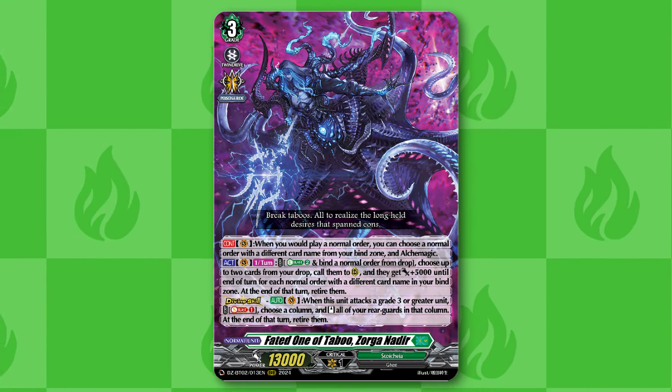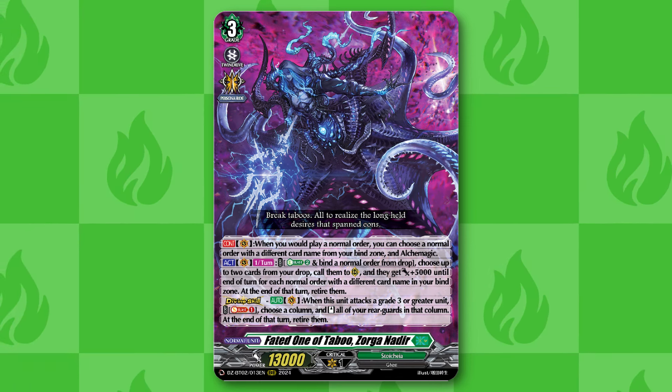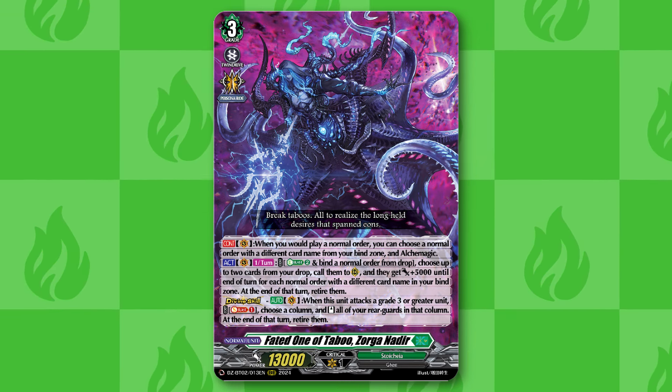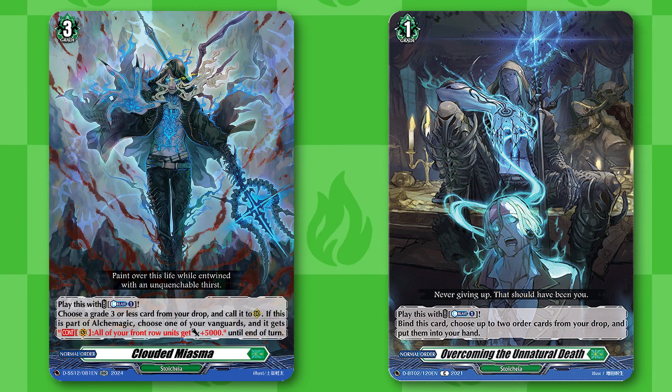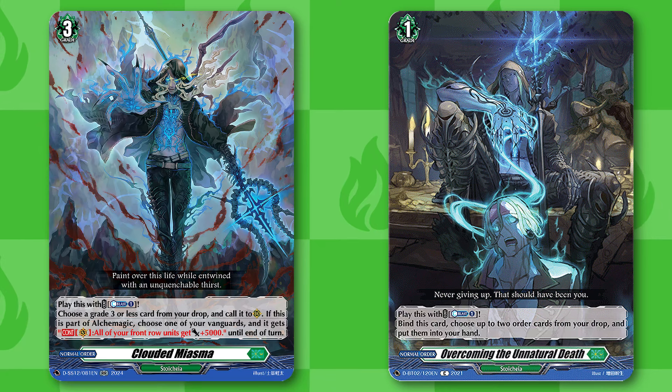Starting off with our main grade 3, it's Faded One of Taboo Zorga Nadir. Whenever you would play a normal order, you can choose a normal order with a different name from your bind zone and alchemagic with it. If you are unaware what alchemagic is, it's basically combining both of the effects of the order — you pay both costs and then you do the order you played from your hand first, and then you use the second order's effect.